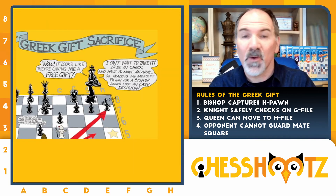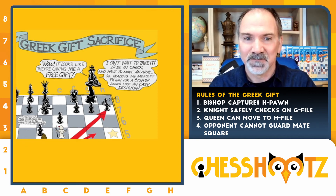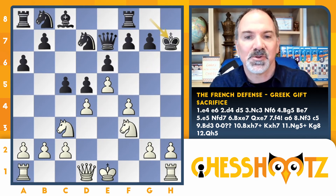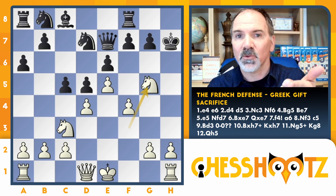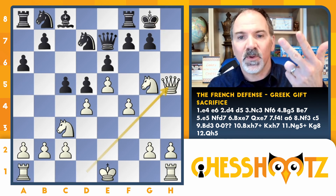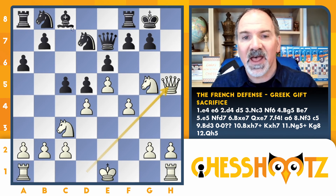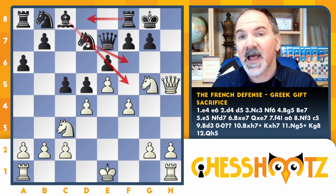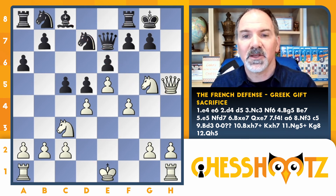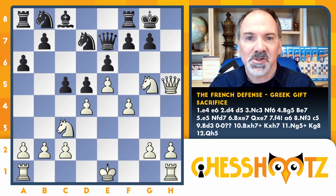For black, the king is excited — it looks like they're giving a free gift. But the other pieces might know this could be trouble, and yes it is indeed trouble. After the king captures, that's move number one: your bishop sacrifices. Two, your knight can safely go to the g-file with check — notice if your pawn wasn't protecting the knight, the queen could just take. Three, your queen can get out to the h-file to threaten mate on that square where you sacrificed the bishop. And number four, they don't have a piece that can move to guard that checkmate square. If the knight comes out, you can take the pawn; obviously the bishop's blocked. Sometimes this rook is over, and in that case it wouldn't work — the knight could come back to f8 to guard it. But here our Greek Gift works, and black's best move is to sacrifice her queen for the knight.